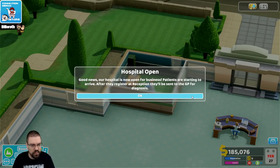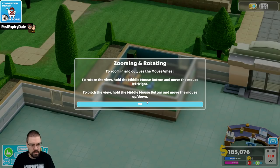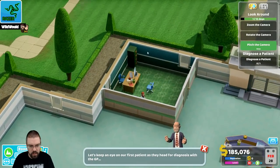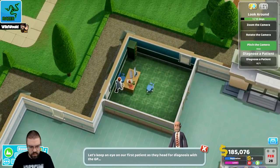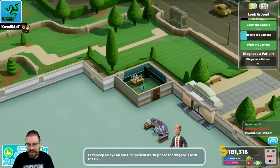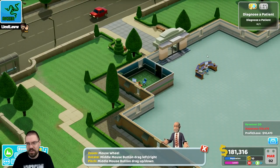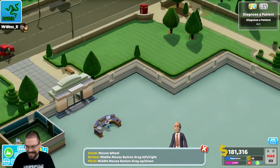Patients are starting to arrive. After they register at reception, they'll be sent to the GP for diagnosis. Zoom in and out using the middle mouse button. To rotate the view, hold middle mouse button and move the camera left and right. To pitch the view, hold middle mouse button and move the camera up and down. This is so weird, because I remember playing this from Theme Hospital. And now this is like Theme Hospital 2000. This is so cool!